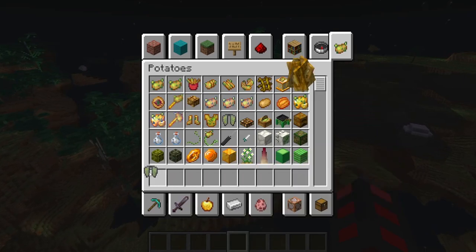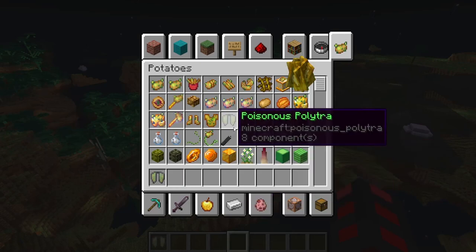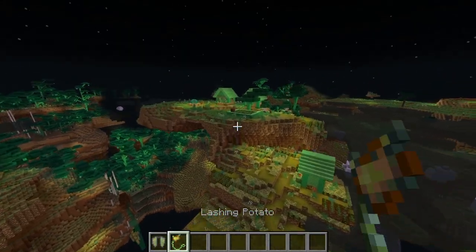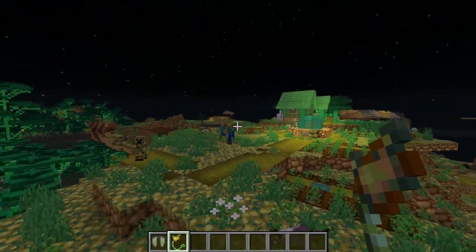There are a bunch of intricacies with the actual items — for example, the 'dent' is a joke on the trident; you can get three of those to craft it. There are a bunch of other small things, but those are the major features. The rest I encourage you to try out yourself in this snapshot.